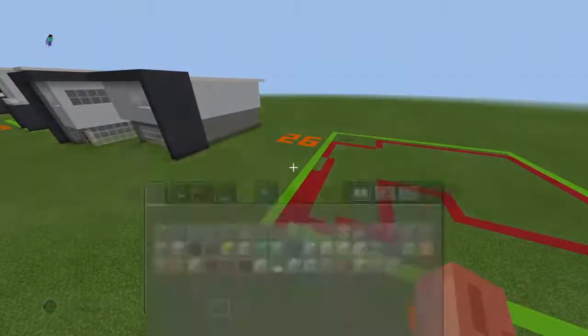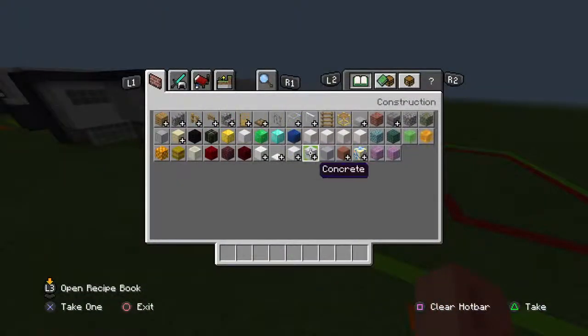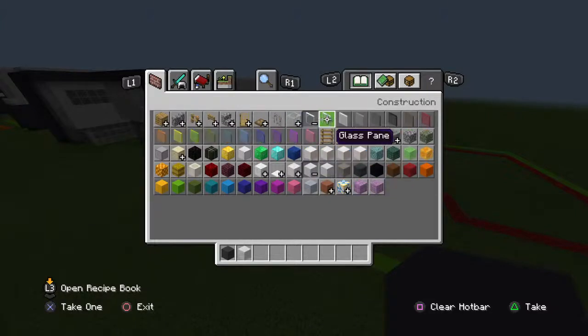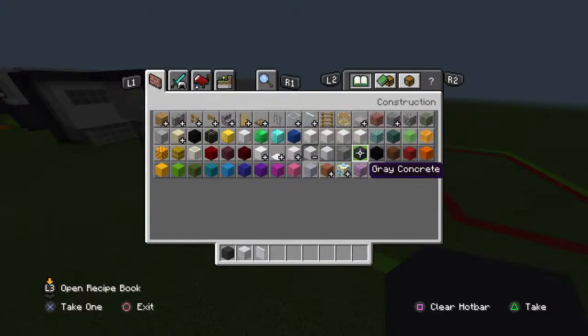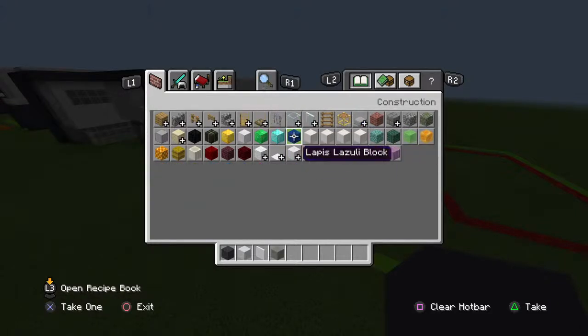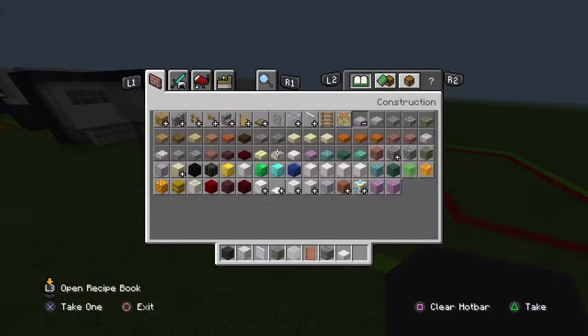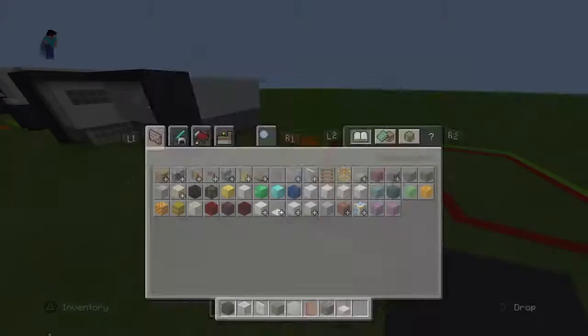The space you'll be needing for this house is a 26 by 26, and the materials you'll be needing are: gray concrete, white concrete, white stained glass panes, light gray concrete, white stained glass blocks, acacia doors, stone bricks, and quartz slabs. I believe that is it.